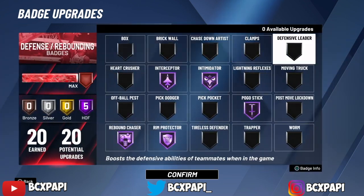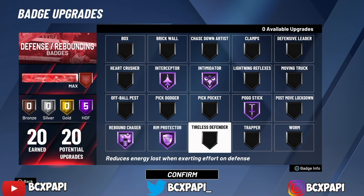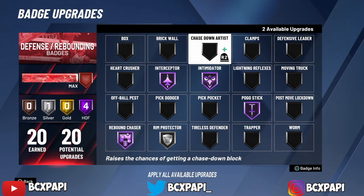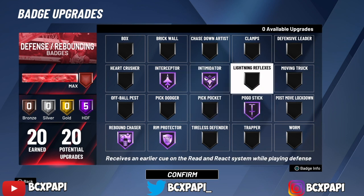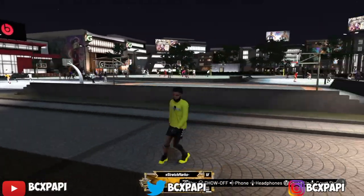Now my defensive badges — these are what I use pretty much all the time. Hall of Fame Interceptor. I know it doesn't really work, but I still use it — I just feel like it's not useless. Hall of Fame Rebound Chaser, Hall of Fame Rim Protector. You really don't need this badge — this badge is useless. I'm really thinking about changing it to Silver and putting on Clamps or Chase Down. Hall of Fame Intimidator — best badge in the game, sometimes it's gonna be working. And Hall of Fame Pogo Stick. I gotta have Pogo — my wingspan is not max, I got default wingspan, so I gotta have it.